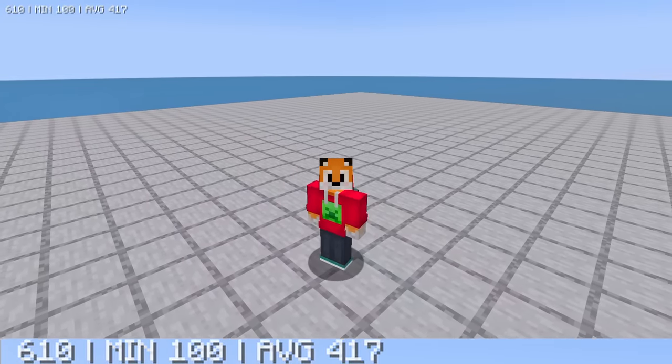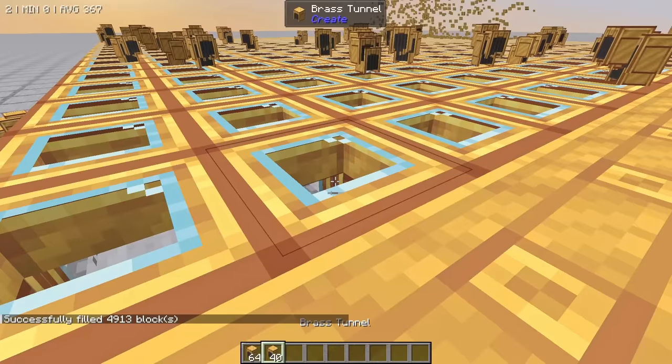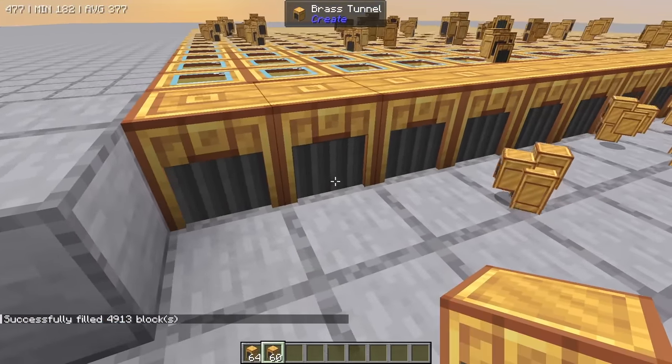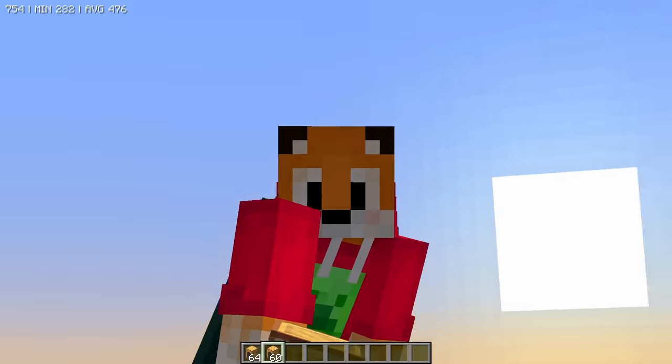A chunk's worth of andesite funnels is pretty laggy — probably about the same as belts, if not slightly worse. Brass funnels are pretty much exactly the same. Tunnels would probably be fine though.